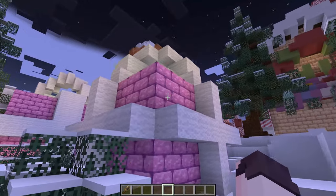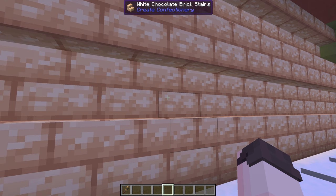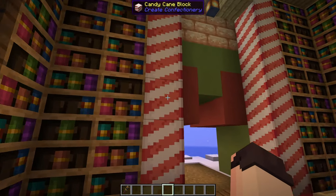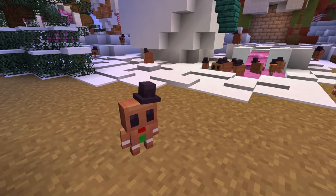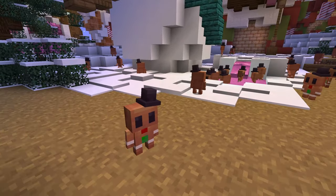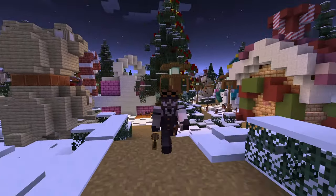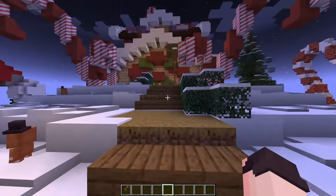It adds blocks like ruby chocolate, dark chocolate, white chocolate, caramel, gingerbread bricks, and candy cane blocks. You can also make gingerbread men which will run around like this. In this video I will not only show you how to make a gingerbread man, but I will also tell you where you can download this map for free.